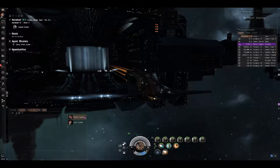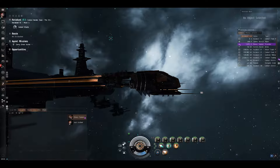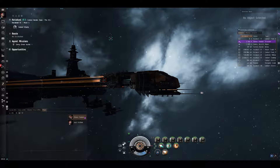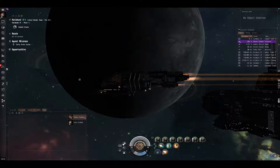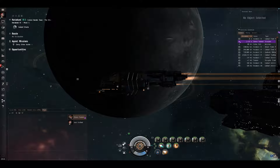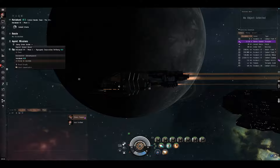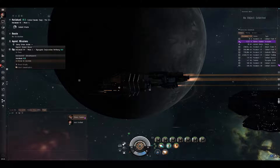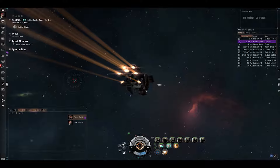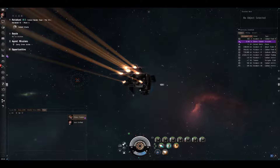I'm accepting the mission right now. You're at the station? Yeah, I'm right outside of it. Okay. I'm ready whenever you are — I'm just sitting here waiting for you, and I'll warp to you when you get there. So this is some EVE Online gameplay footage. Just thought I'd show off a little bit of EVE Online.